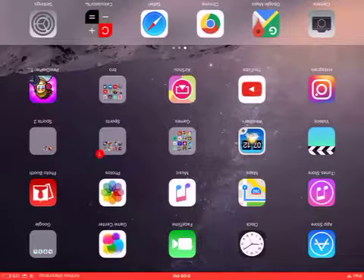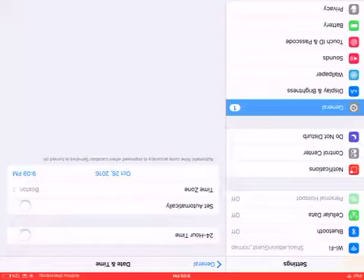You go to your Settings, then General, then Date and Time. You set it one day ahead, and then you go back to Tuber Simulator.